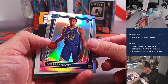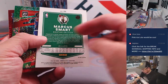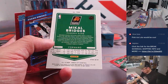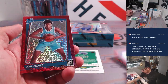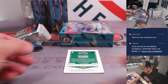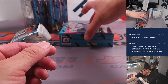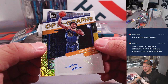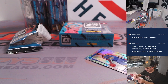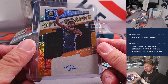We've got a rated rookie — Moses Moody is the autograph behind him. So Marcus Smart, Michael Bridges, Chuma Okeke numbered to 88, Charles Bassey, and Kai Jones. 88 out of 88 on the Chuma Okeke. And then behind Moses Moody is a Moses Moody optograph — Warriors. That's for Bryan with Golden State, numbered 1 out of 8. Nice low number on that.